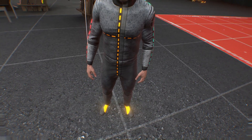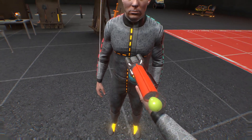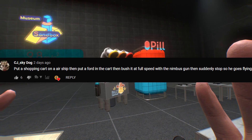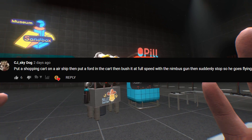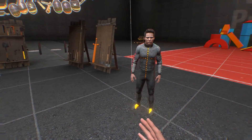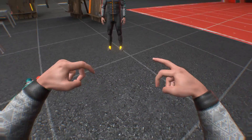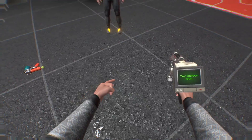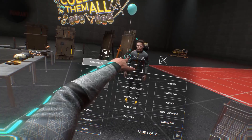How's that working out for you? I wish I could put weapons and stuff on your face, but that doesn't work. So you're just gonna have to be like that. Okay — put a shopping cart on an airship, put the Ford in the cart, then push it at full speed with a Nimbus gun, then suddenly stop so he goes flying. I'm not gonna put a shopping cart on an airship — I'm just gonna put a shopping cart with a Ford in it, push it with a Nimbus gun, and quickly stop so Ford goes flying. Sounds like a great plan. So first we need the shopping cart, and then we need another Ford — not you, 'cause you're my helper.